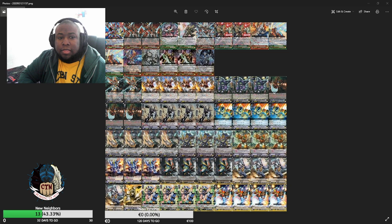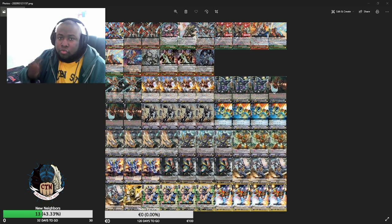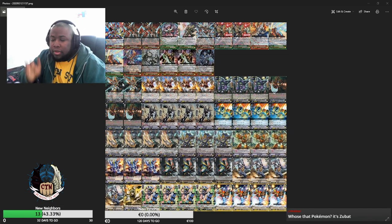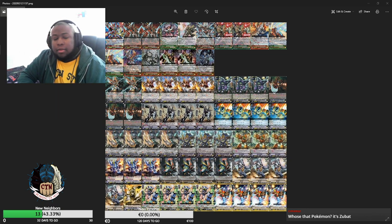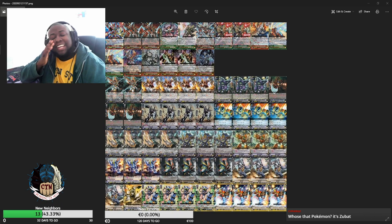We have two copies of Zubat Victor. His skill: when your vanguard strides, counter blast one, draw a card, place one unit, and that unit gets once per turn — when it attacks, choose another rear guard and restand it. You can also give that skill to your vanguard. At end of turn, if you have one or less soul, soul charge one; if one or less card face up, counter charge one and draw a card if you do both.